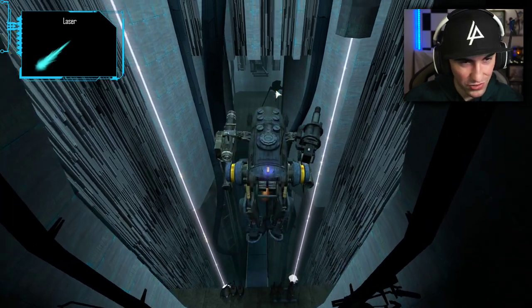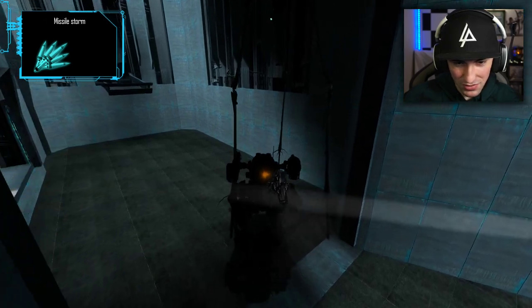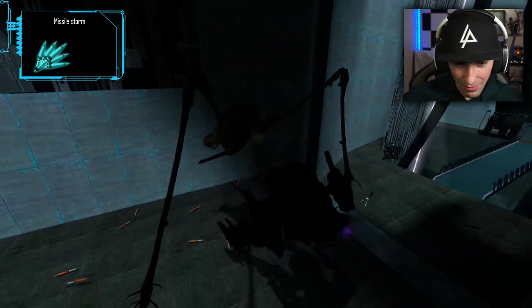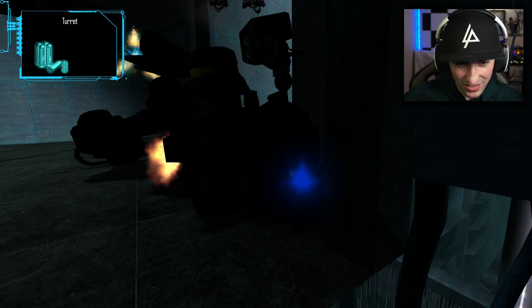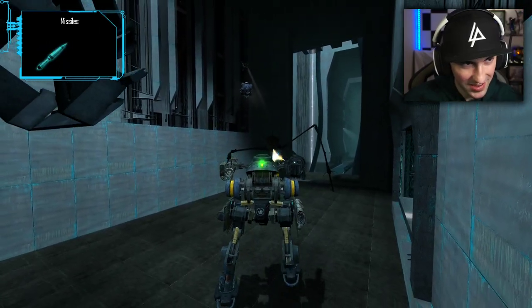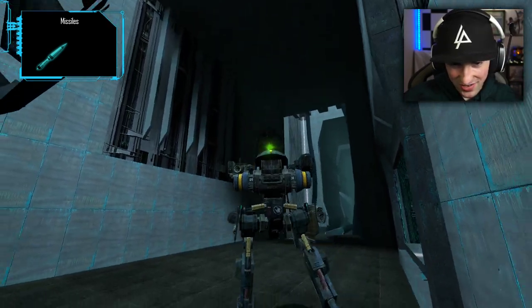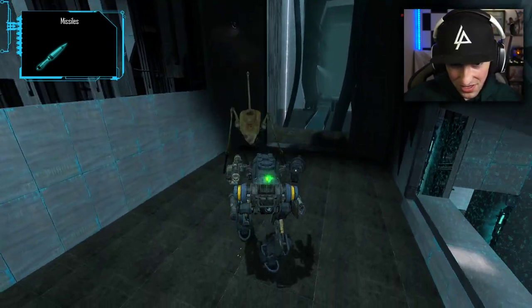Let's try to get the strider - this is gonna be so difficult. Let's get right underneath and do a missile storm. He knocked me back! Get up, get up - his bullets are too powerful, the gravity probe does nothing. Alright, just missiles, missiles and missiles. The strider is so powerful and it doesn't help that these city scanners are blinding me. There we go!